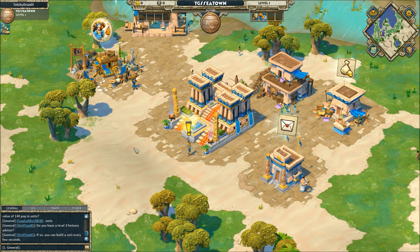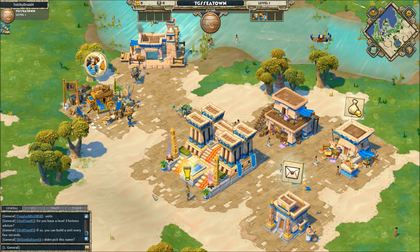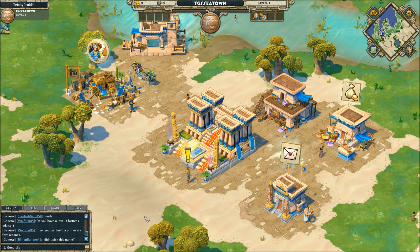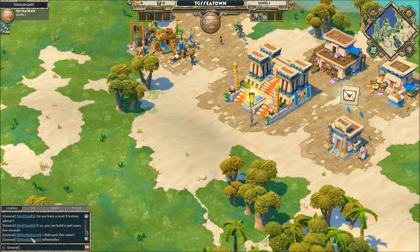So with old AoEs, the thing was I picked the British, and then I started with five villagers in my city, build a house, build my barracks, get my army together, go rush, and attack the other team. This is obviously way different — well, not way different, but we got the MMO feel now.